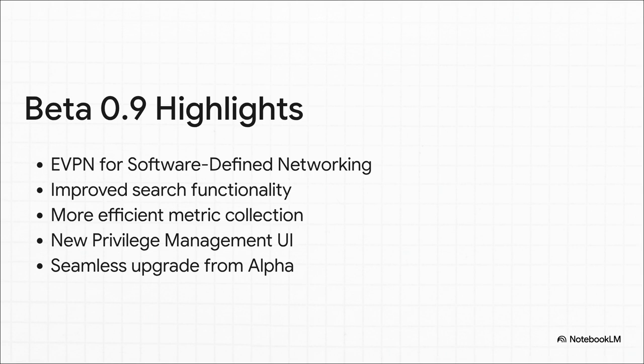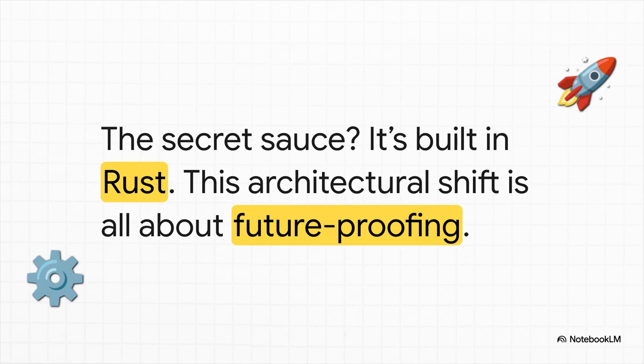eVPN makes your networking across data centers way simpler. The improved search, the better metrics, the new UI for privileges — these are all huge quality-of-life upgrades that are going to cut down on headaches for admins. And there's a seamless upgrade from the alpha version, which is a huge nod of respect to the early testers. But here's the real kicker: this isn't just a new feature. This is a fundamental shift in architecture. By rebuilding the back-end in Rust, Proxmox is basically planting a flag — building for speed, for memory safety, and for the long haul. This is all about future-proofing.